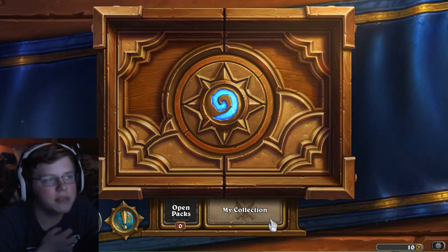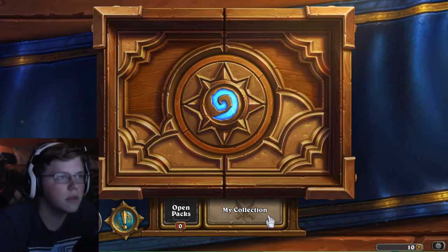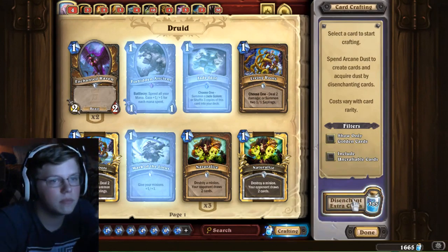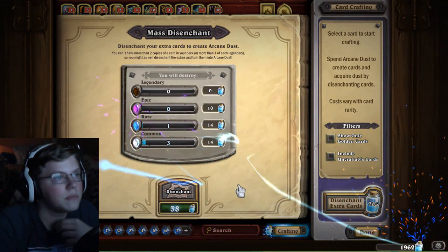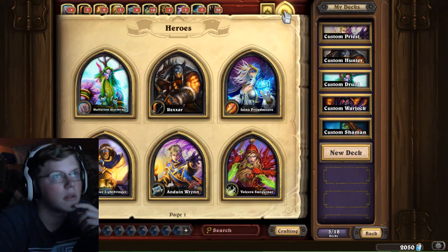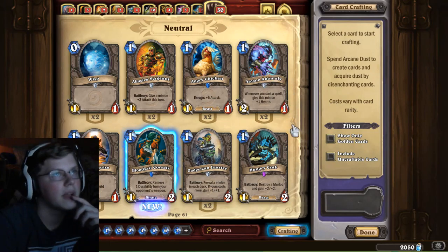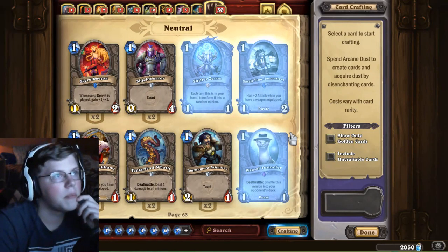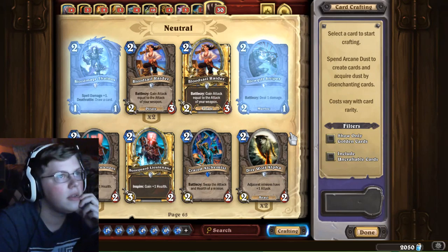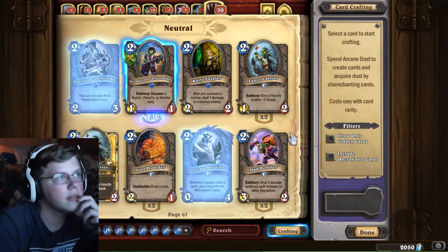Those packs were a little disappointing, but it's good — we got a lot of duplicates, so we're going to go ahead and dust them and make some new cards, if my game doesn't crash. Alright, crafting — let's disenchant. Let's craft a couple cards. We got it, let's do some crafting — not card backs. So we got a couple cards here and we're just going to look through them, and if I see anything that completely pops into my head we will make it right on the spot.